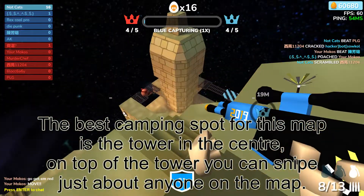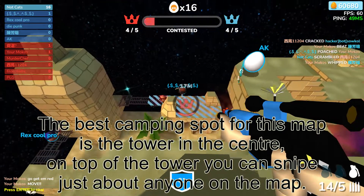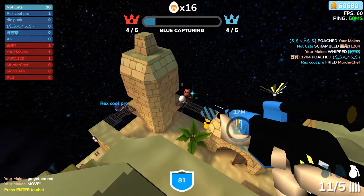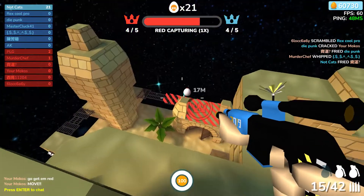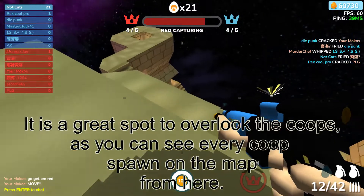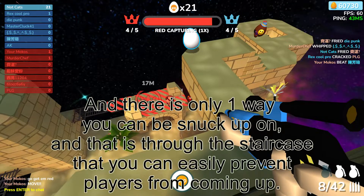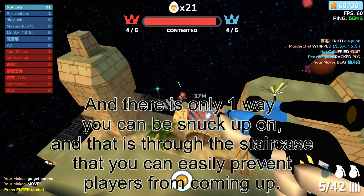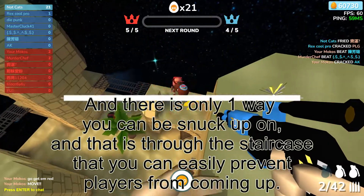The best camping spot for this map is the tower in the centre. On top of the tower you can snipe just about anyone on the map. I was able to get a 21 kill streak on my first try camping and sniping from here. It's a great spot to overlook the coops as you can see every coop spawn on the map from here. There is only one way you can be snuck up on, and that is through the staircase, which you can easily prevent players from coming up.